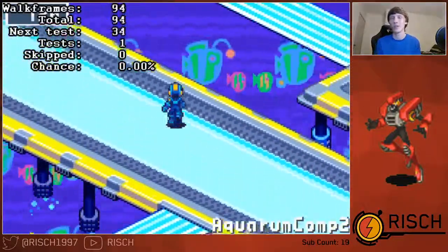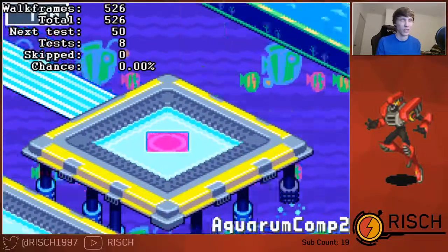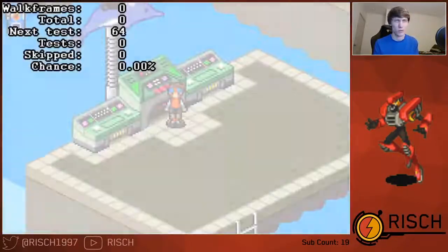I think I forgot to do the L button strat there after reloading the save state, which is why I was getting encounter checks. So I'll just showcase that again very quickly — actually doing the L button strat.